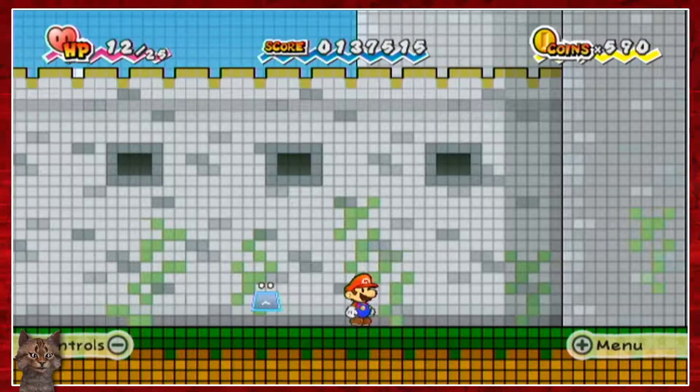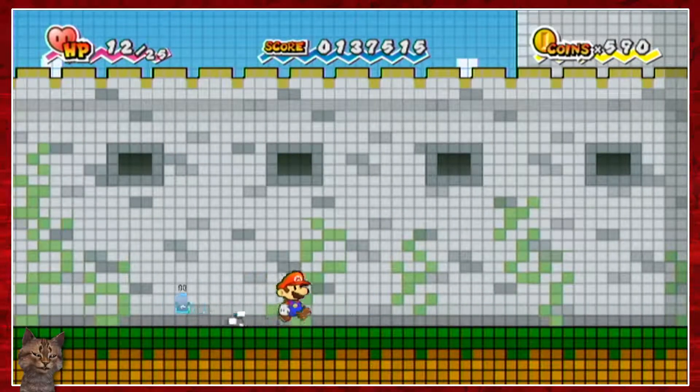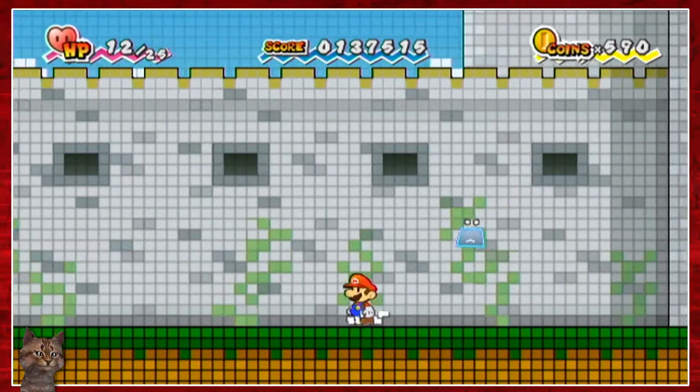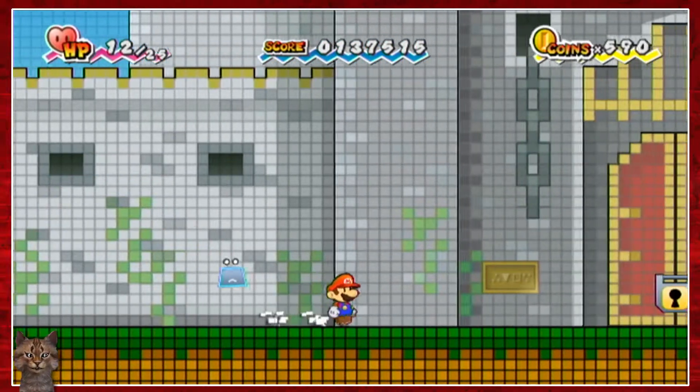Hey everybody! Welcome back to OopCat playing Super Paper Mario. I'm currently in chapter 3-4, right in front of Fort Francis. I have to admit, for being a super creepy chameleon, geeky dude with a butterfly fetish, he has a pretty badass home.